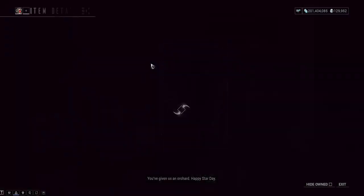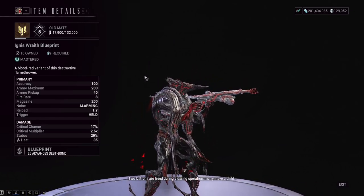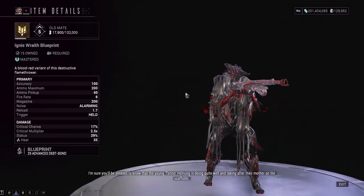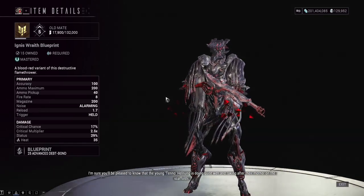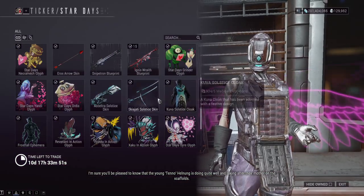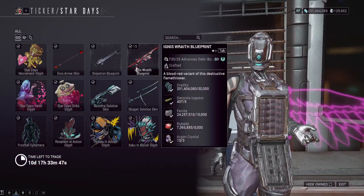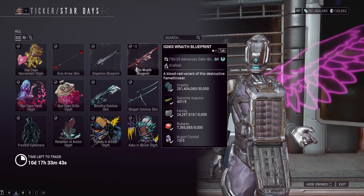And then Ignis Wraith — you can actually get this from your clan dojo nowadays, it's not even a tradable item anymore. So you can get this from Star Days as well. It's a very powerful weapon, requires Mastery Rank 9. This is a crit flamethrower, as I'd refer to it. But you can get this from the clan dojo, so don't bother buying it from here unless you don't have a clan. If you're a newer player, you should definitely join a clan — that's one of the things I mainly recommend to most new players.